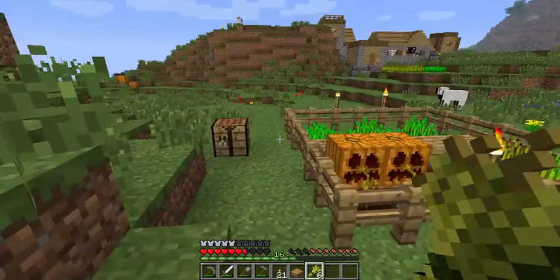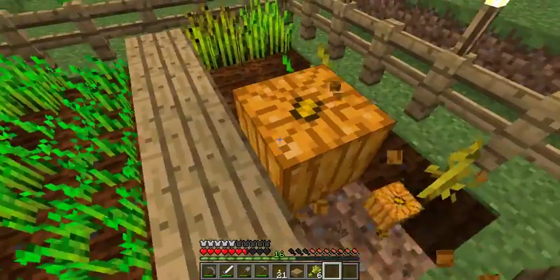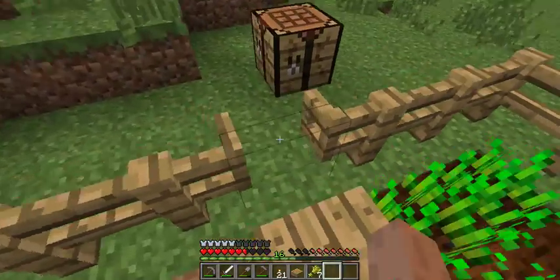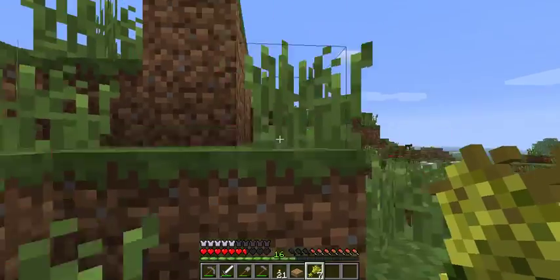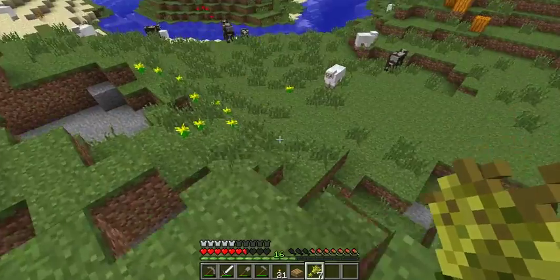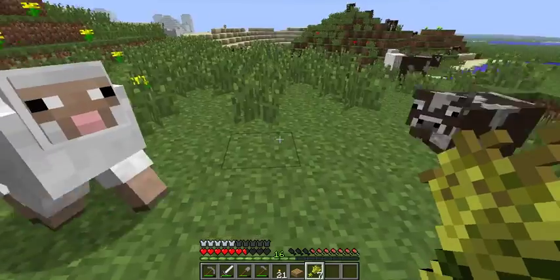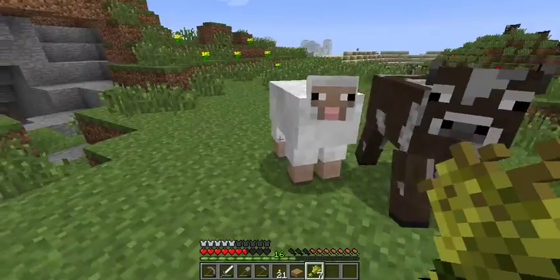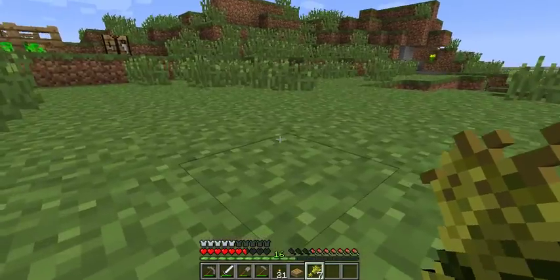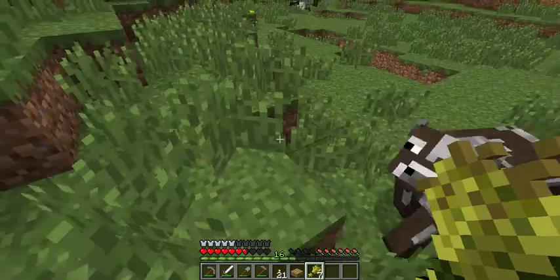To attract the animals, hold your wheat in hand and let the animals slowly follow you. If I want to attract a cow, I hold the wheat in hand — and as you can see the sheep is already attracted to me. You'll also want to get the cow. Just let them follow you; the animals can jump too and will follow you as long as you're in range and holding that wheat in hand.